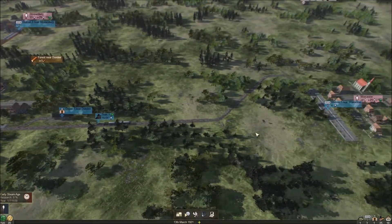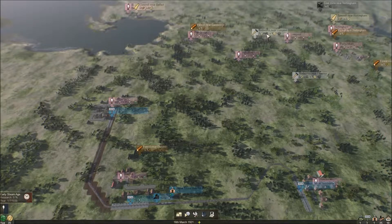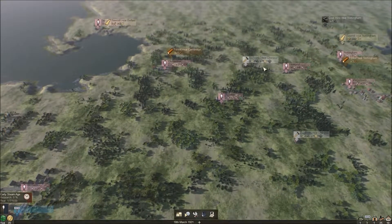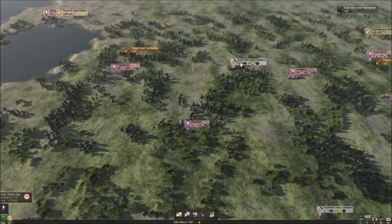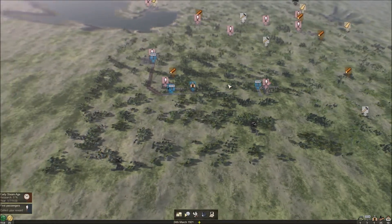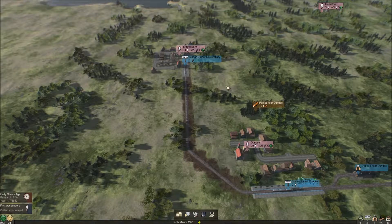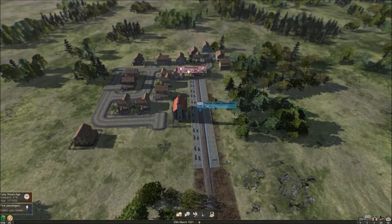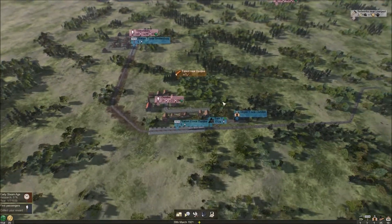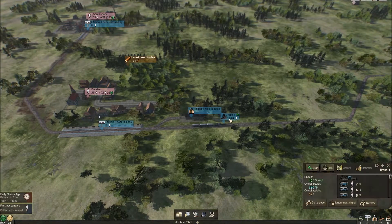If you zoom out you can see all these industries. There's a forest near Dundee that produces wood. There's a tool works that converts resources — it looks like wood and coal make lumber. There are coal mines too, and this is just the first era. Who knows what comes later — it said there would be like 21 industries. Shrewsbury is a much bigger city. Can I speed up time? Let me check if the train is going to Shrewsbury because I don't think it did.